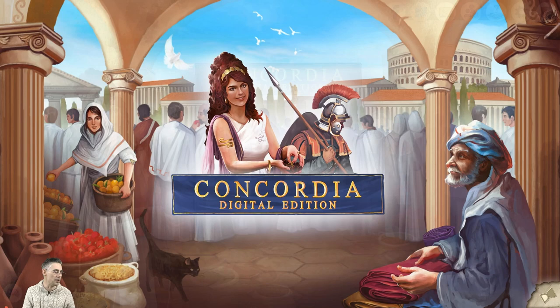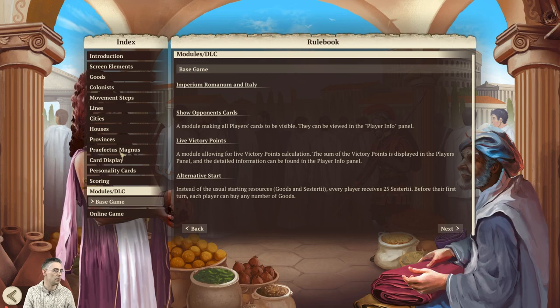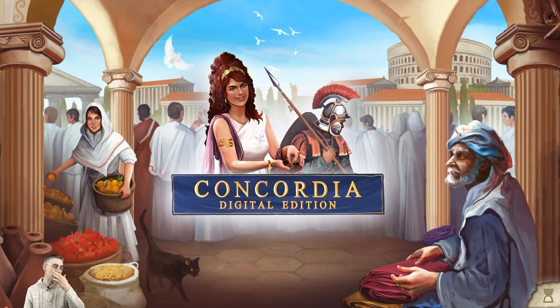Let me check the main menu for rules. Are the other maps listed? I can see Modules, DLC, base game... I'm not sure, but I guess we'll find out. I can't remember if there are any special rules for Hispania other than it just being a different map. I should have got the physical game out and had a look.